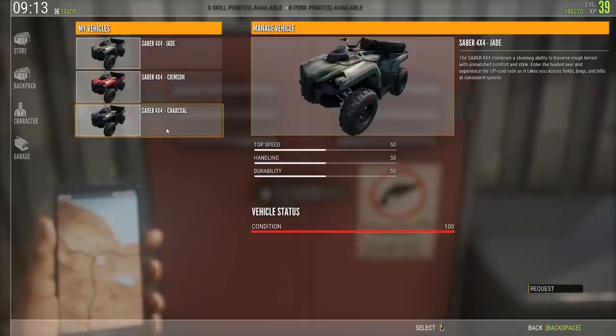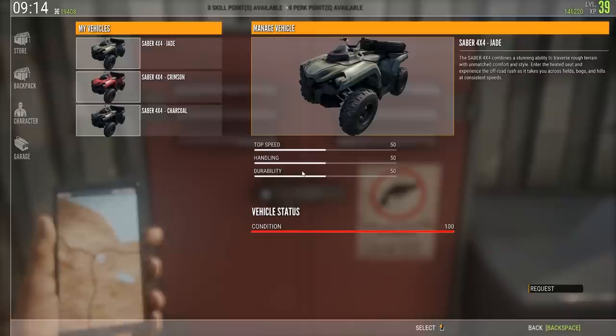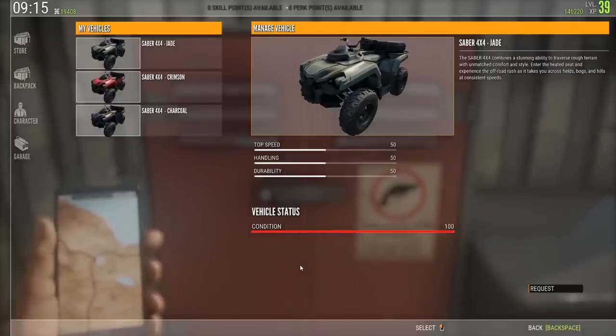They come in three different colors: Jade, Crimson, and Charcoal. They all have a top speed of 50, handling of 50, and durability of 50 — they all have the same stats. There's also a vehicle status showing condition, which tells you how much health the ATV has, so you can tell if it's only got 10 health left and decide whether to recall and recover it rather than running it out.